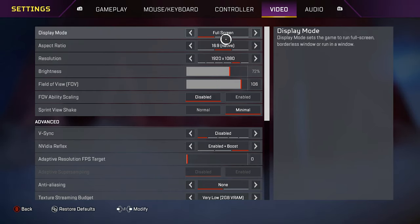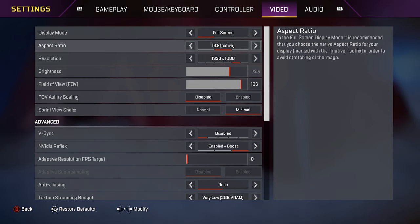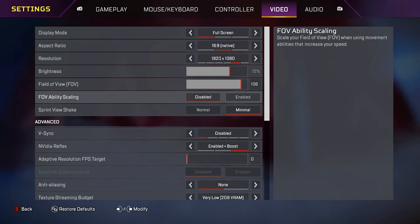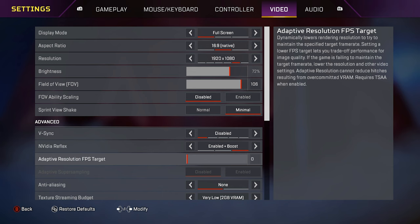Video settings — for those of you on console, Xbox, PlayStation 4, or PlayStation 5, you won't see any of these settings. This is strictly for PC people, so I'm just going to go through them real quick. Display mode on full screen. Aspect ratio on 16:9 native. Resolution 1920x1080. Brightness on 72%. Field of view on 106. Ability scaling on disabled. Sprint view shake on minimal. V-sync disabled. NVIDIA Reflex enabled plus boost.